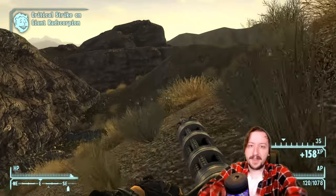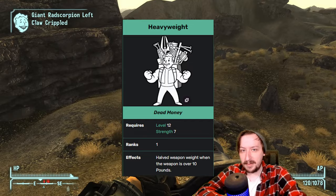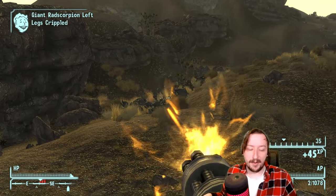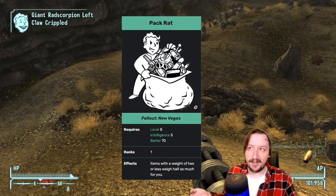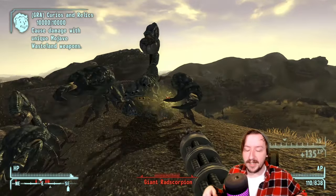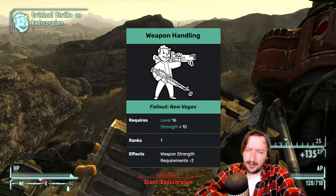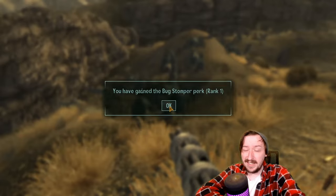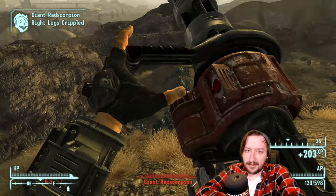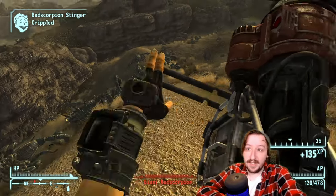Some perks that help with the Minigun: Heavyweight cuts the weapon weight in half, so the regular Minigun goes from 25 to 12.5 weight, and the CZ goes from 18 to 9. Packrat is also useful — even though 5mm rounds don't weigh much, cutting them in half lets you carry twice as many. You could also use Weapons Handling if you don't have enough strength. You only actually need 7 strength naturally, since you can get the reinforced spine from Old World Blues and the strength implant, bringing you up to 10.